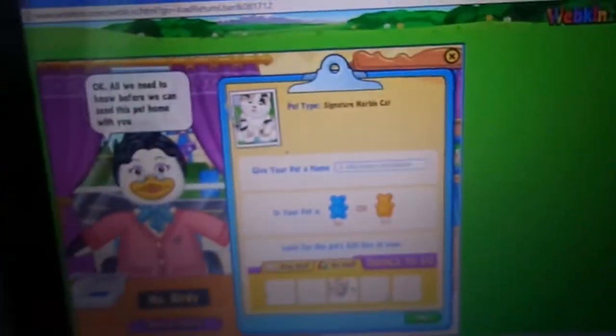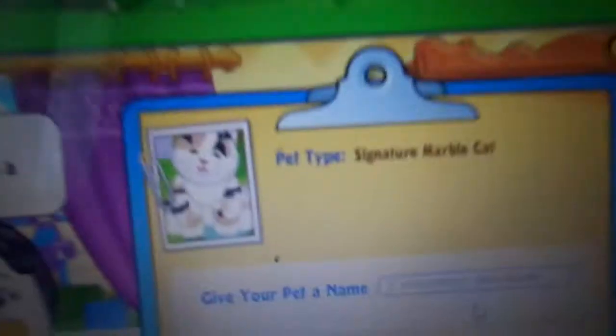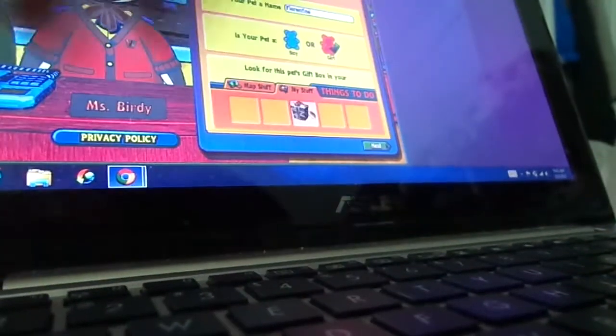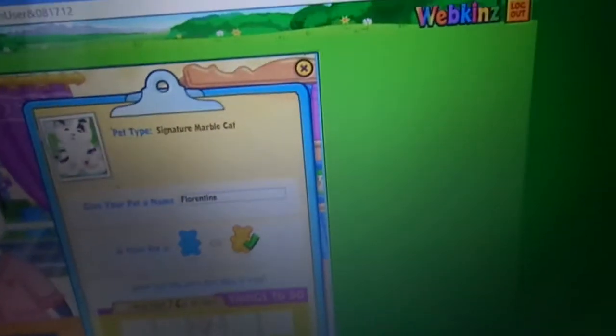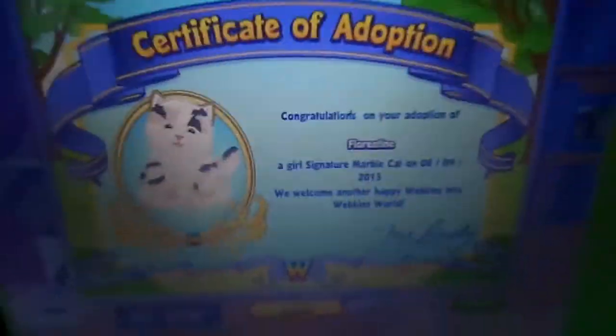Okay, all we need before we can send this pet home with you is for you to give them a name. Aw, look how cute she looks. And tell her if they are a boy or a girl. That's so cute. Okay, she's a girl, and I'm going to name her for one time, because that's what her name is. Okay, that's her name. Florentine. That's her. She looks so cute.